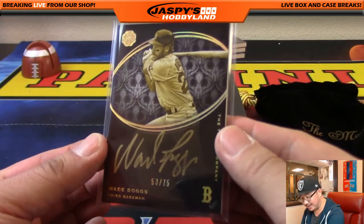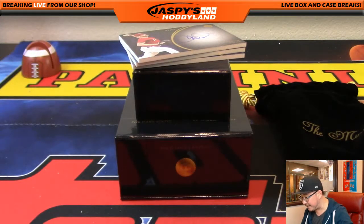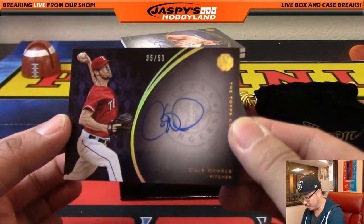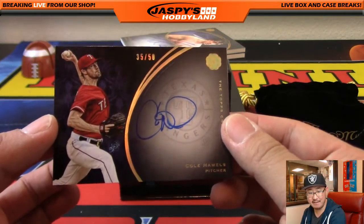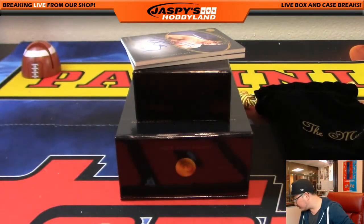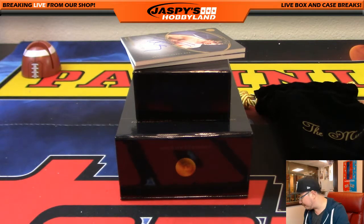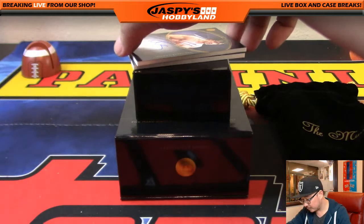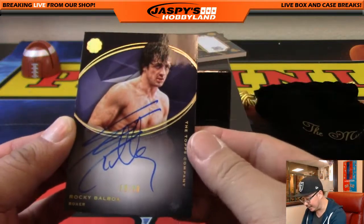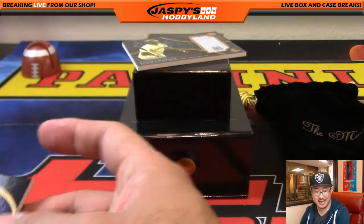I like the thick card stock on this — beautiful on-card autographs, I dig it. 35 out of 50 — Cole Hamels. And is that Rocky Balboa? It is! 35 out of 50 Cole Hamels goes to Tyler Weiss with number 35. The Rocky Balboa is out of 50 — that's awesome! Rocky Balboa autograph. I just saw Creed the other day — really good, very surprisingly good. The Rocky goes to number 19, 19 out of 50. Number 19 is David Martinez with that one. Nice.